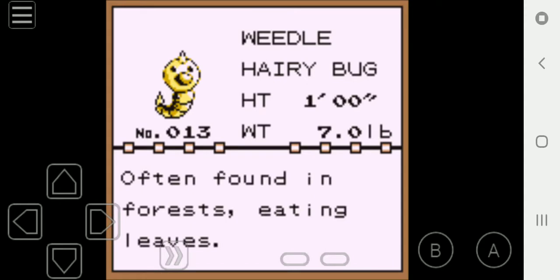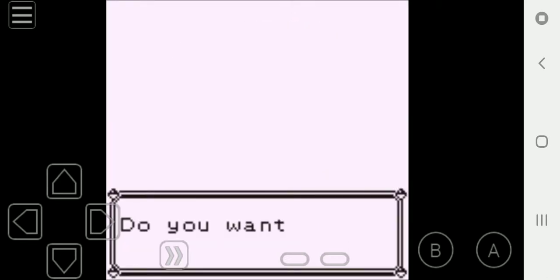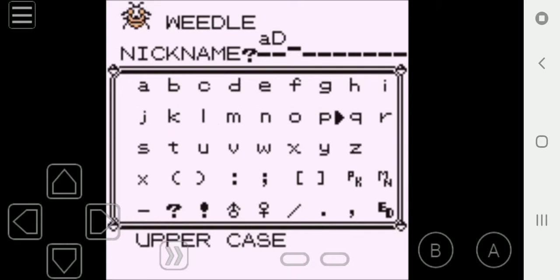Weedle is a hairy bug Pokémon. It is 1 foot tall and weighs 7 pounds. Often found in forests eating leaves. It has a sharp venomous stinger on its head. I am going to give this Pokémon a nickname — I'm going to name this Weedle after a YouTuber that I love watching. You guys may have heard of him. His name is Dan, but he goes by the name of A-Drive. Welcome A-Drive the Weedle to the team!